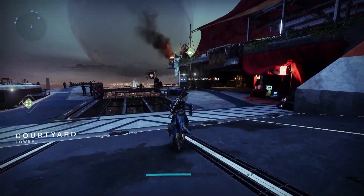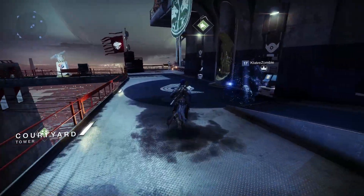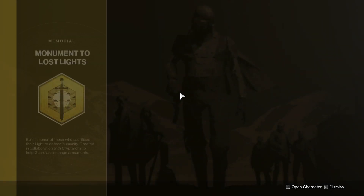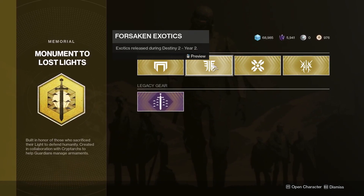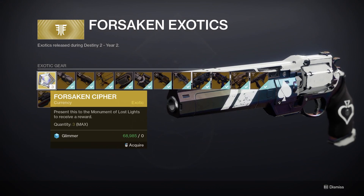If you own the Forsaken expansion or the new Forsaken pack, you now have access to three Forsaken ciphers. Head to the exotic archive at the tower and pull up the Forsaken Exotics page. You'll see the ciphers to the far left. Click them to acquire.